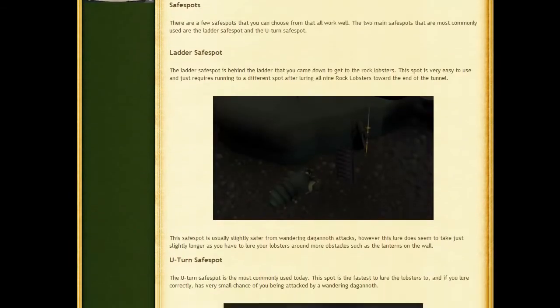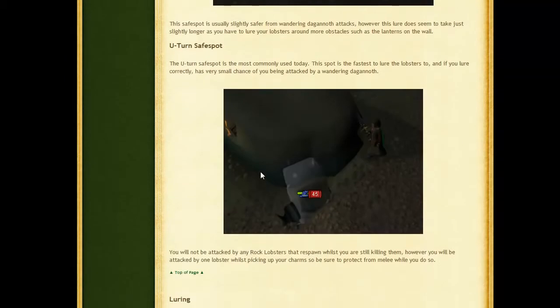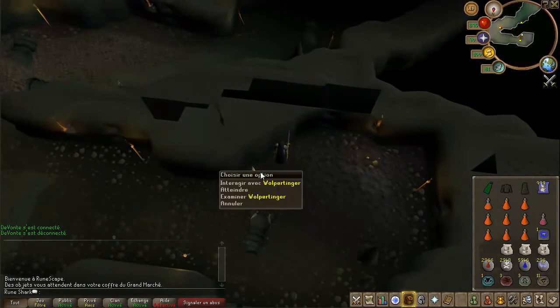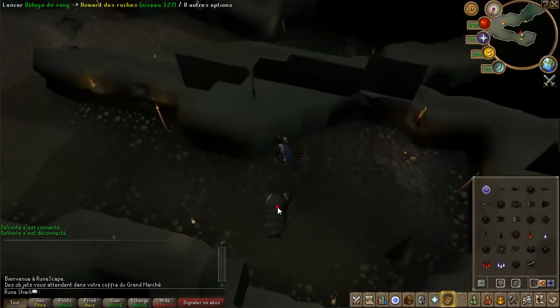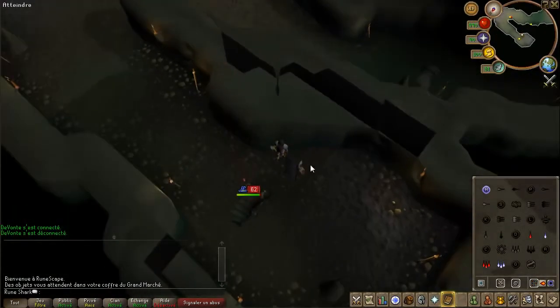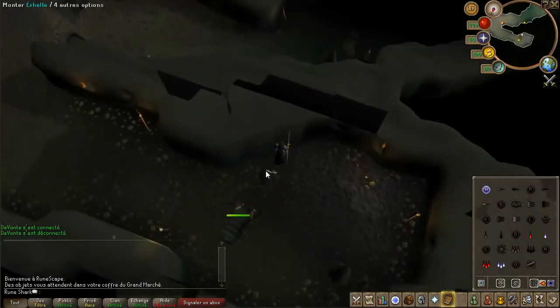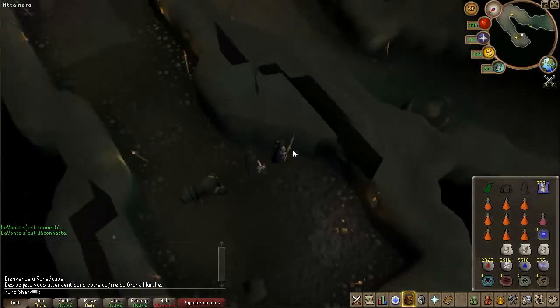First we're going to go over the safe spots you need to use. You want to kill Rock Lobsters from a safe spot and there are two you can use. The first is the ladder safe spot, which is where I'm stood right now as you can see in this picture — this is the safer safe spot but once you've lured your lobsters you literally stand where my familiar currently is. The second is the U-turn safe spot. The ladder spot is safer as you have less chance of being attacked by Dagannoth, however it's not the most common because it requires luring them past torches and takes a little bit longer.